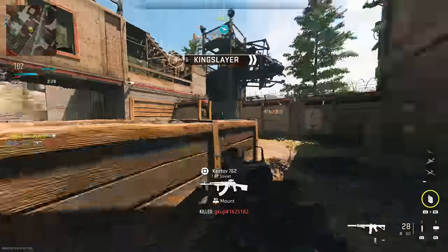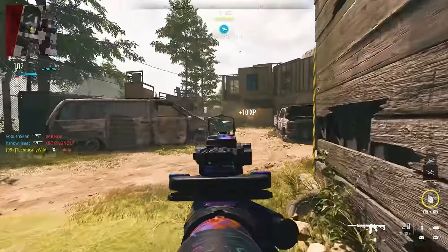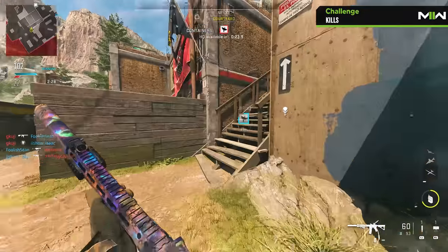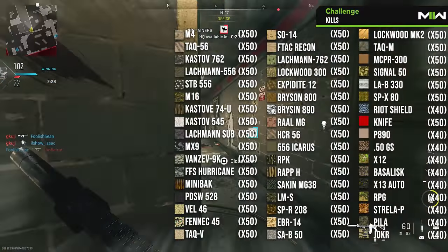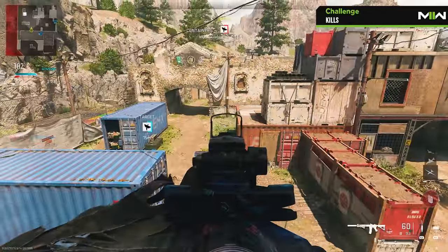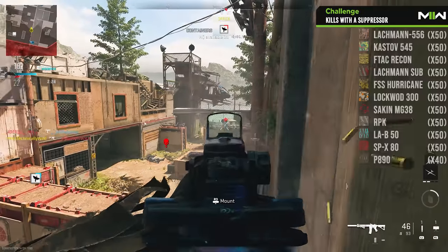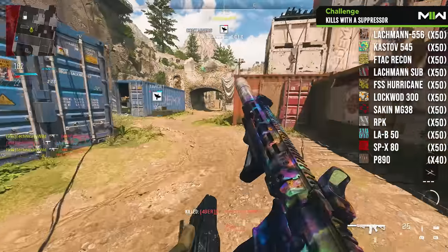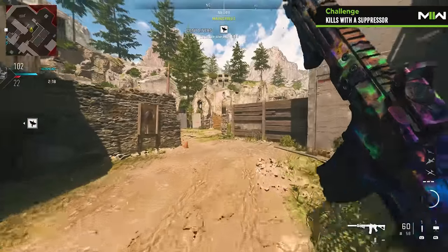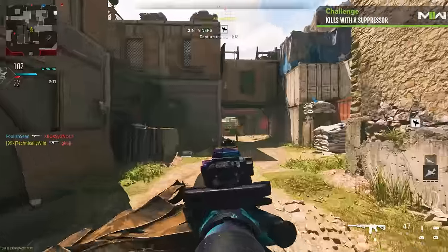Each bullet-firing weapon has four simple challenges, and most of them can be completed just through playing the game while others need a bit more focus. The first challenge all weapons share requires no extra effort: kills. You don't need to do anything special other than kill your enemy. The next challenge is getting kills with a suppressor attachment equipped. There is no specific suppressor required — as long as you have one equipped on your weapon. Sometimes certain weapons won't have any suppressor to unlock and will require you to level up a separate gun with a compatible suppressor in order to make progress.